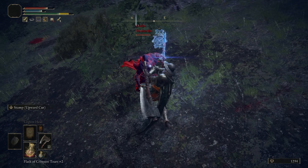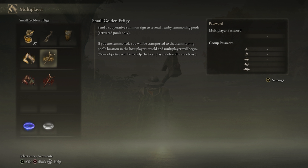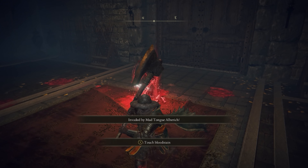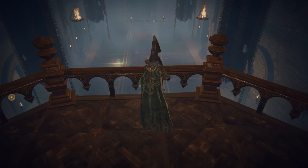Normally you can only face off against one PvP attacker at a time, but if you're extremely confident in your abilities, you can use an item called a Taunter's Tongue to draw multiple PvP opponents into your world. You can get this item by defeating Mad Tongue Albaric, who is found by jumping over this balcony within the Round Table Hold.